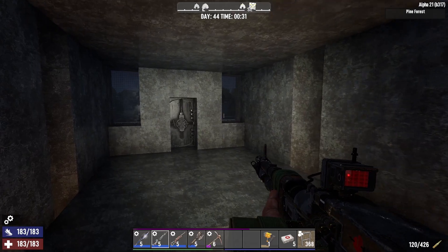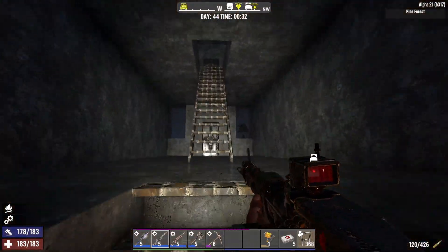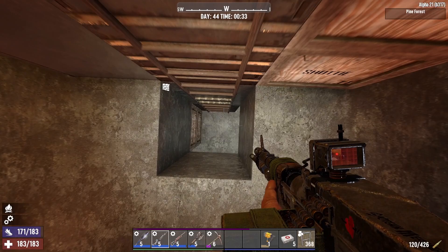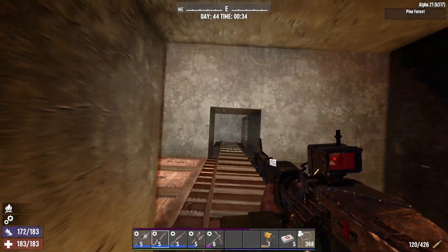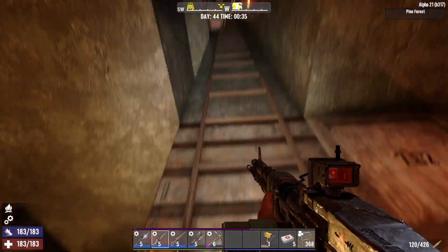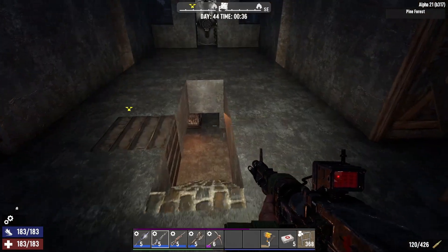I don't have much in the way of decoration but if you're a stair person I've got stairs. Otherwise this goes back to the ladders that start at the ground floor and go all the way to the top so you can skip all the floors. It would be cool if they had an elevator system but it's still pretty nifty.